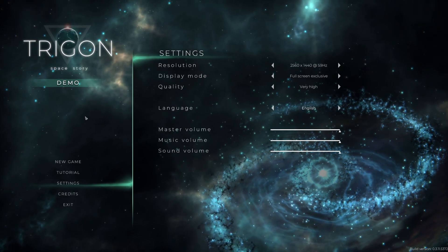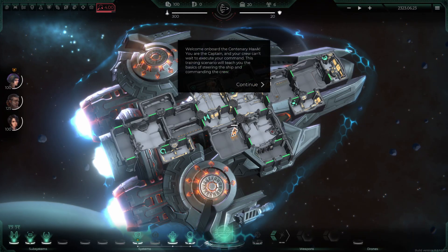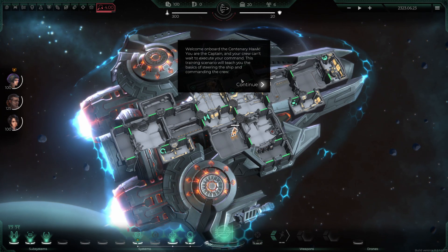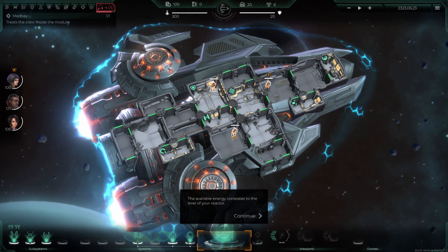Here we go, we're going to dive into Trigon. We are an admiral at one of the largest federal fleets, caught in the middle of warfare against an alliance of extracting companies. You find yourself cut off — death is inevitable, but an admiral never surrenders without a fight. Welcome aboard the Centenary Hawk, I'm the captain, and your crew can't wait to execute your command. This scenario will teach you the basics of steering the ship and commanding the crew.